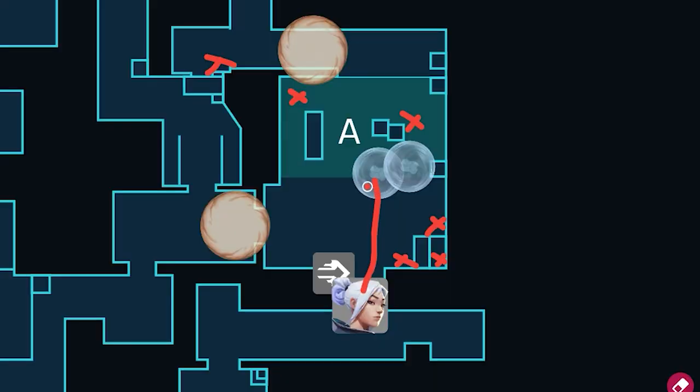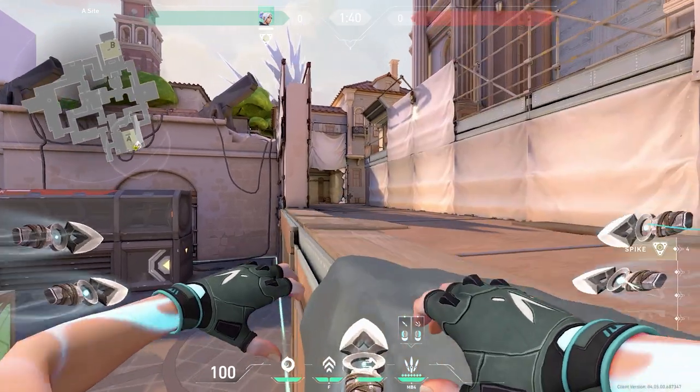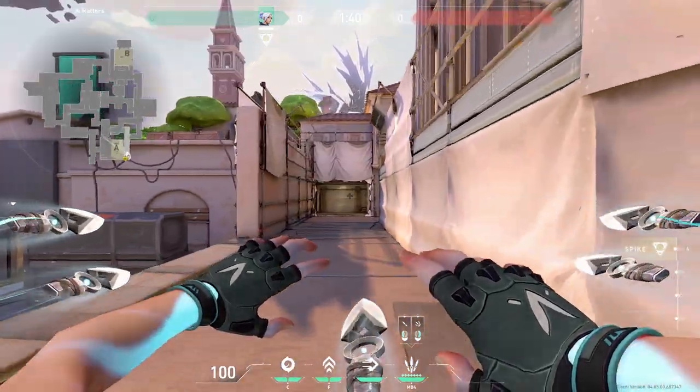This is a similar entry — you want to smoke and dash, but instead of scaling mid-site, you want to scale right-side, and then clear back site for your team. Typically, someone will be playing gen, and it's a good idea to aggress heaven, get a kill, and then dash back to your team.